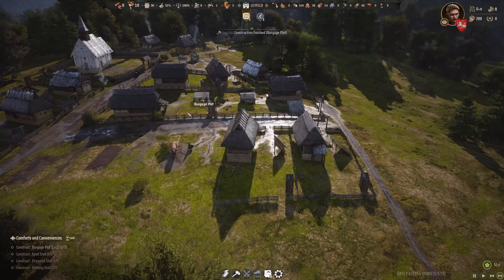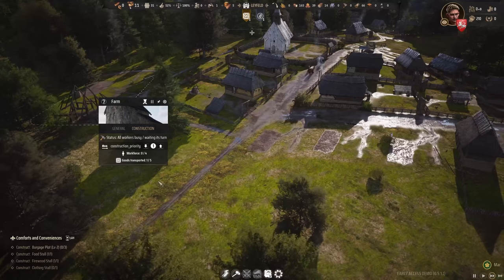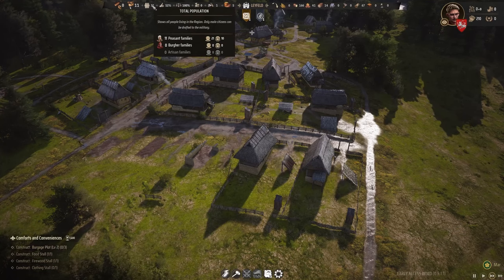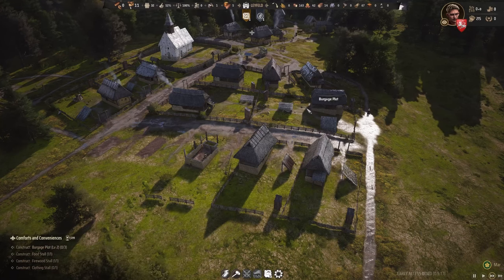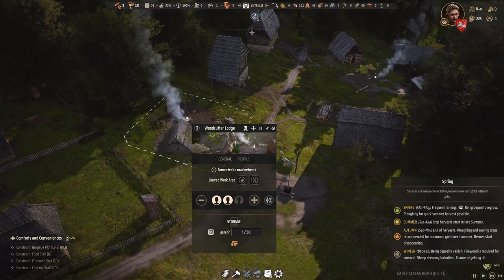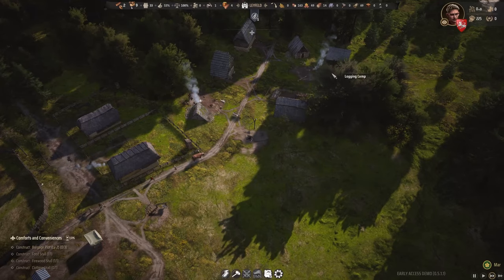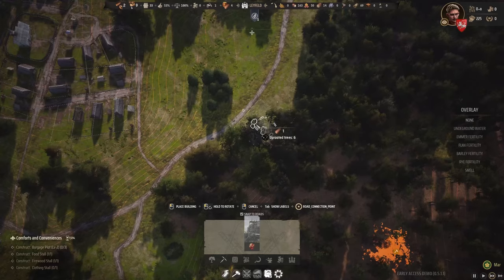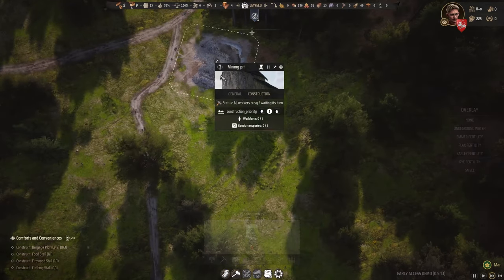Another burgage plot finished, and now construction on this one starts. The farm is actually faster - we could add priority to the farm, but let's not. The farm just stays while we finish the burgage plots - we need the people. We now have 30 people in the village, 11 families, and zero unassigned - everyone is currently assigned to something. We still have way too many people in the woodcutter lodge, so since winter is over I'll reduce it to one person, and the others can work on construction, hunting, and mining. Let's go ahead and start the mining pit industry.